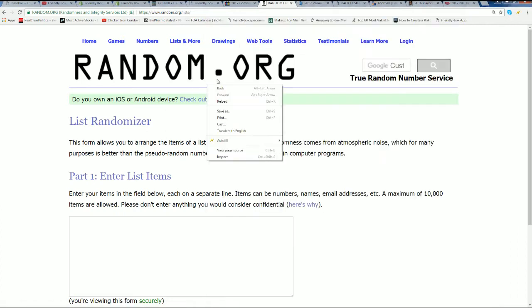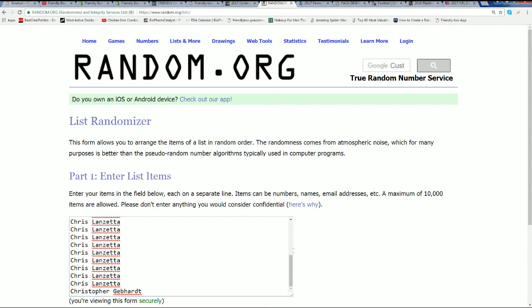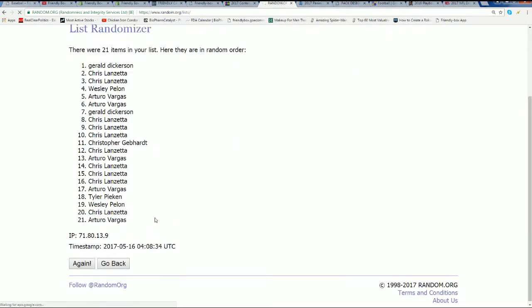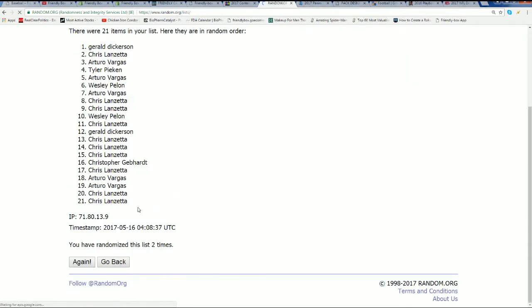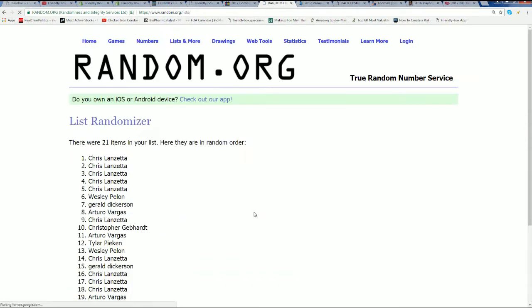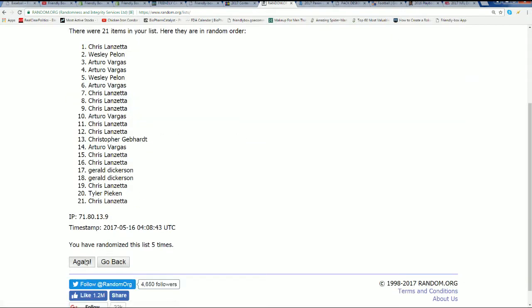We're going to random the owner list seven times, and then we're going to be randomizing the letter list — all 21 spots. Here we go, seven times. We're going to do those two random lists and stack them up side by side to see who gets which letter in the break. Six, lucky number seven — that is the first random.